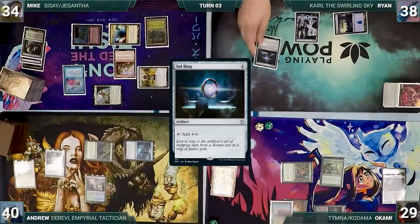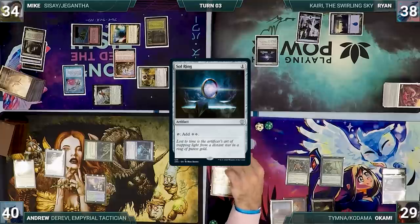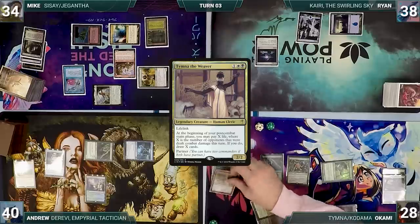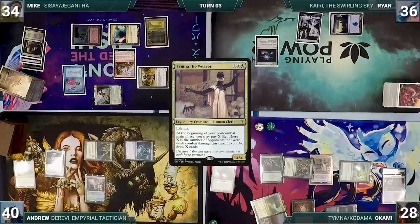Ryan draws and casts a Sol Ring — Remora triggers and Mike draws. Sol Ring resolves and Ryan passes. Okami draws and plays an Exotic Orchard. He casts an Arbor Elf of his own, then taps his Peatland to cast his commander, Temna the Weaver. He attacks Ryan with Collector Ouphe; Ryan takes it and in his second main phase, Okami pays a life and draws a card through Temna. Okami passes.